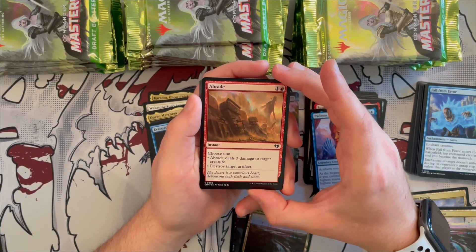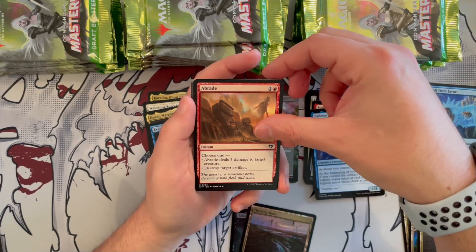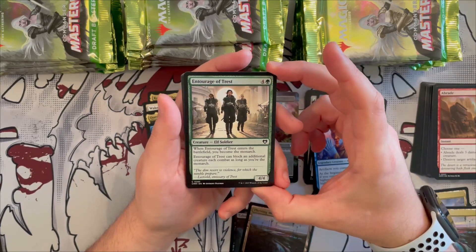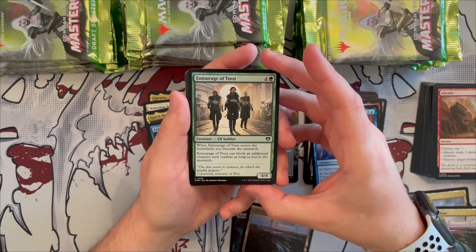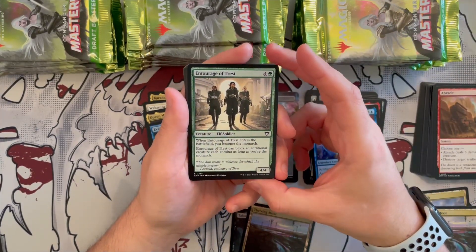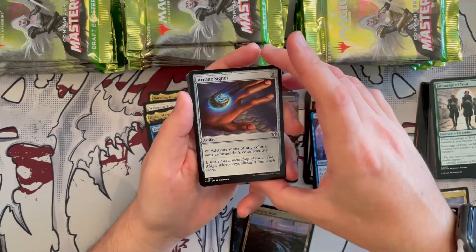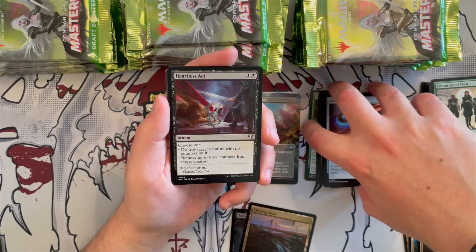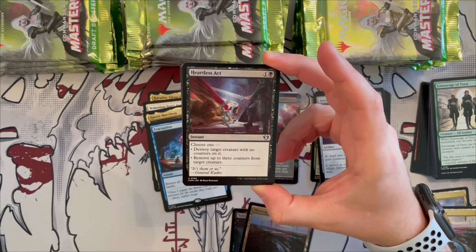Abrade has been reprinted — great for damaging creatures or dealing with artifacts. Entourage of Trest is a 4/4 elf soldier — when it enters you become the monarch, and it can block an additional creature each combat as long as you're the monarch. Arcane Signet of course makes an appearance. Heartless Act is very good removal — destroy target creature with no counters on it, or remove up to three counters from target creature.